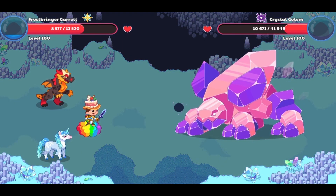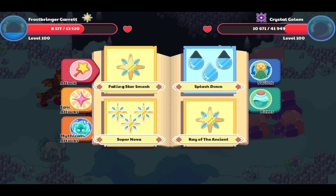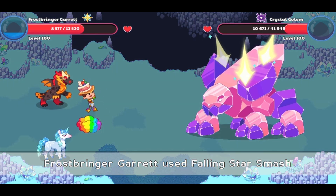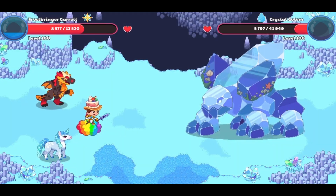Once the golem returns, it will go back to its shadow form. If you are in this situation or a similar one, you should continue using Falling Star Smash so that you can knock out more and more of its hearts.